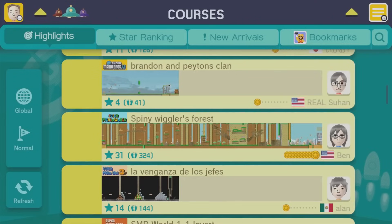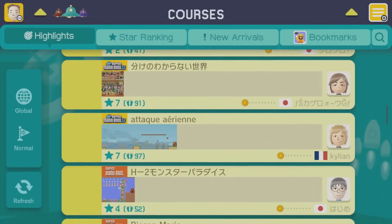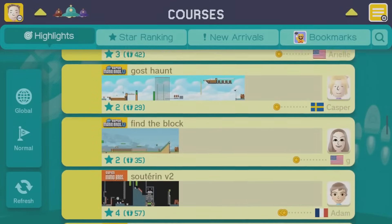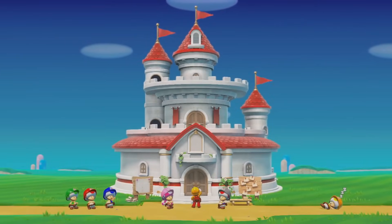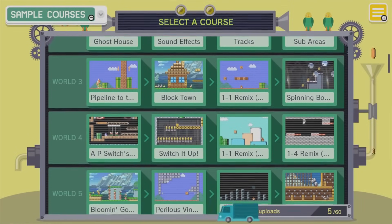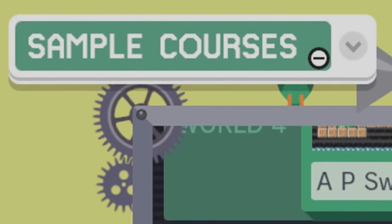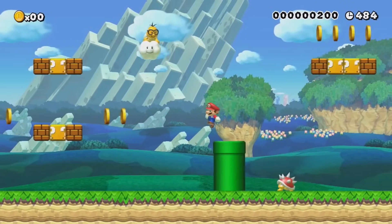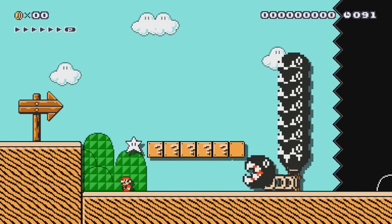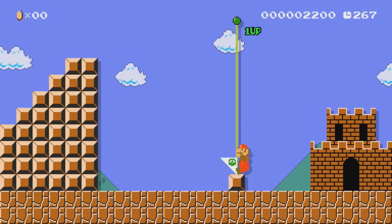Obviously, as Mario Maker is an online game with millions of user generated content, it would be impossible to complete such a task. And as opposed to Super Mario Maker 2, the first game doesn't have a story mode we can attempt, but one thing it does have are sample stages. Those stages are not connected to one another, so we'll actually be attempting to play them individually to see how many can be completed without touching a single coin.